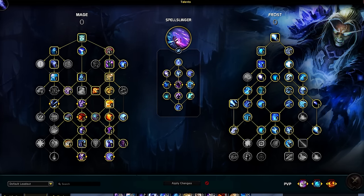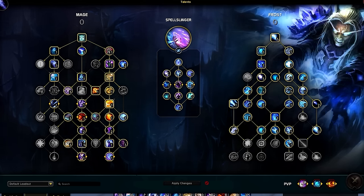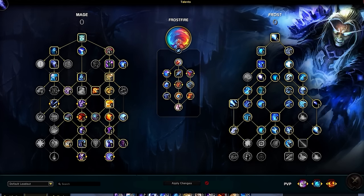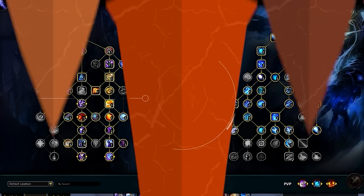The second tree, Spellslinger, is more reliant on Frost Bolt to gain Brain Freeze procs. Since our recommended default build revolves around Ice Lance, you'd rarely spec into this tree. We also receive less uptime on Shatter combos and Brain Freeze procs, making it too weak in its current state. Ultimately, the Frostfire tree will be more favored, adding a nice blend of both burst and AoE cleave that suits the playstyle of Frost Mage in the arena.